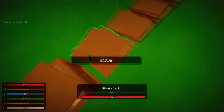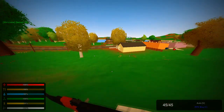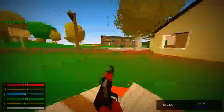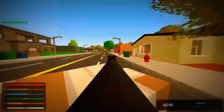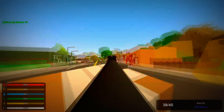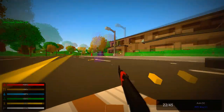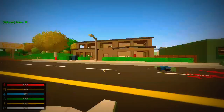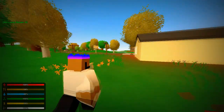Alright, next up we have an RPK — gonna take this bad boy down to town. Let's inspect it. Let's find out how much damage it does. I'm hitting a zombie, right? This kind of confuses me because I'm aiming and I'm not sure if I'm connecting.